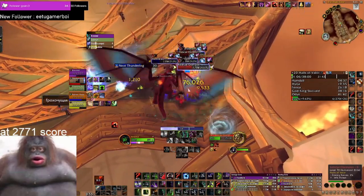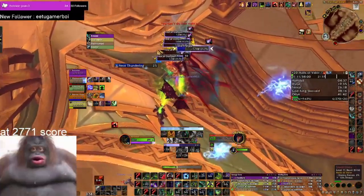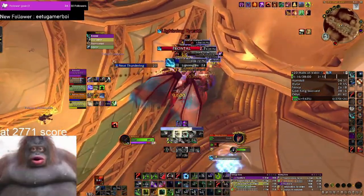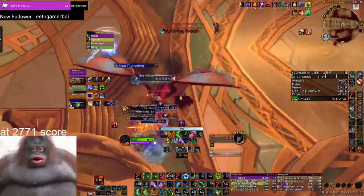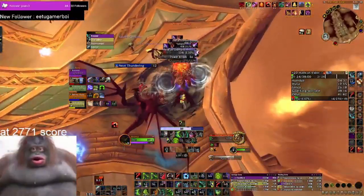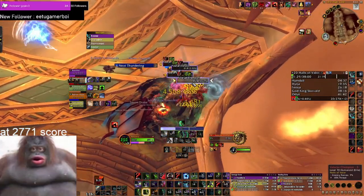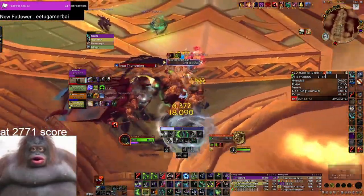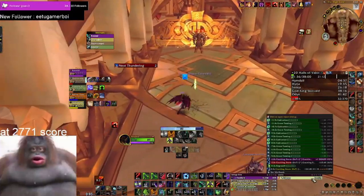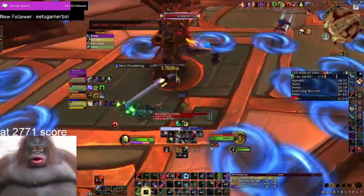Thundering clears slows, and since Eye Beam and The Hunt are slows, if channeled during Thundering you can fully move in them. You have to predict using Fear Sigil as it's slower than most casts — I'll link a weak aura in the description to help with this. Just playing will also give you experience on how to use Sigil of Misery. Activating Metamorphosis stuns, but it also makes you immune to damage and effects for a short time while in the air.